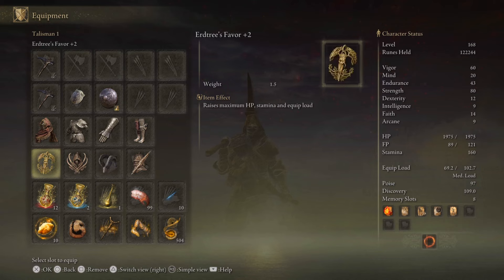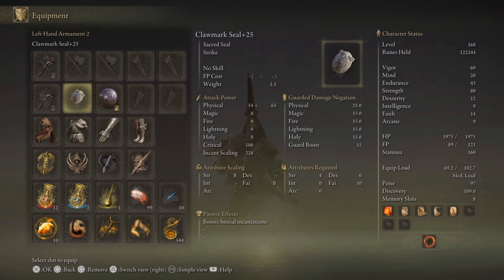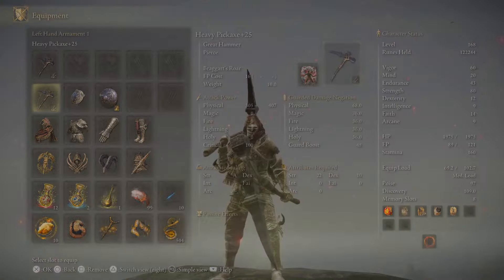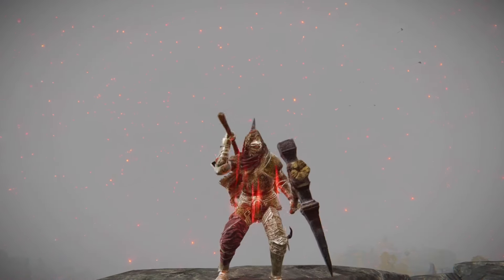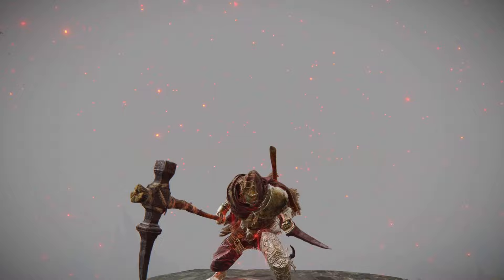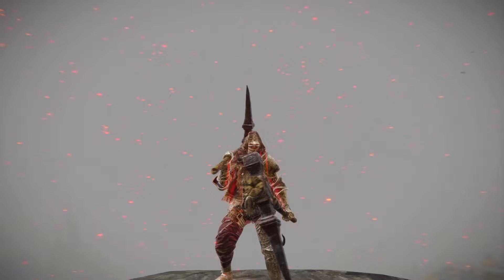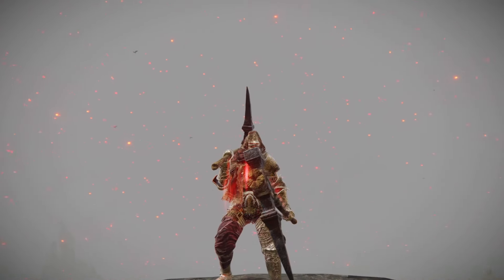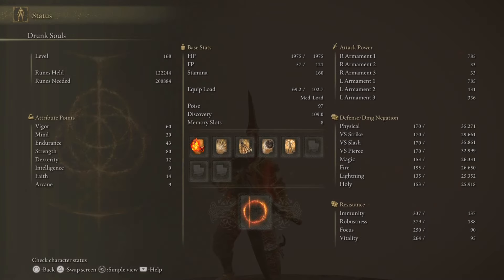Here we've got some poise for big strong boys, some vigor and endurance, some fashion, a parry, and a seal for a little bit of incantations. Here are the pickaxes with Braggart's Roar - the cool thing is you can stack them, left hand first then right hand. Braggart's Roar gives you a bunch of defense, a bunch of attack, and a bunch of stamina regeneration. With two stacked it gets really insane - that's why it's called the Salt Miner. It's just emotional damage.